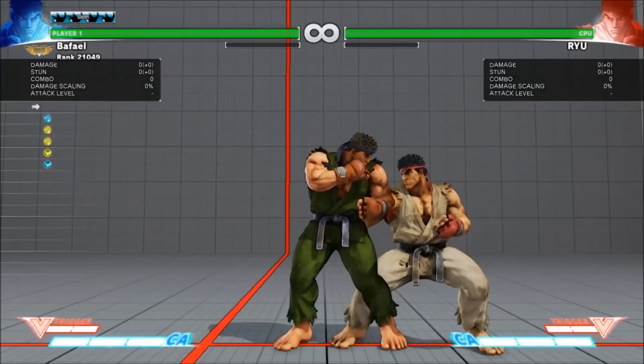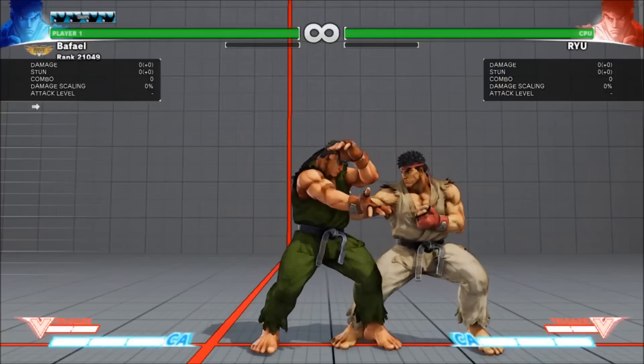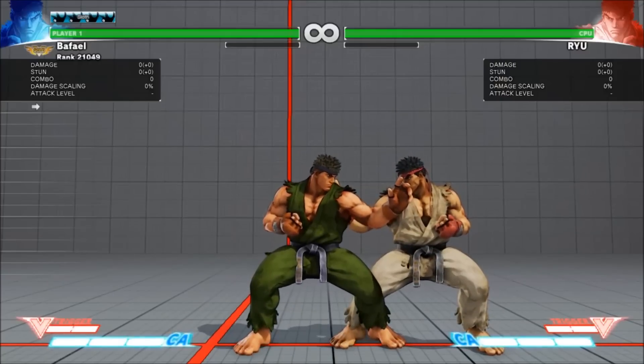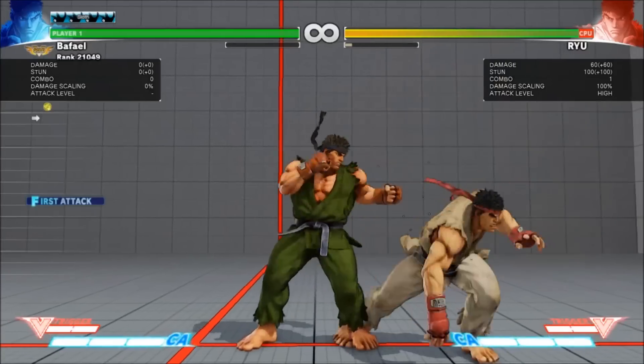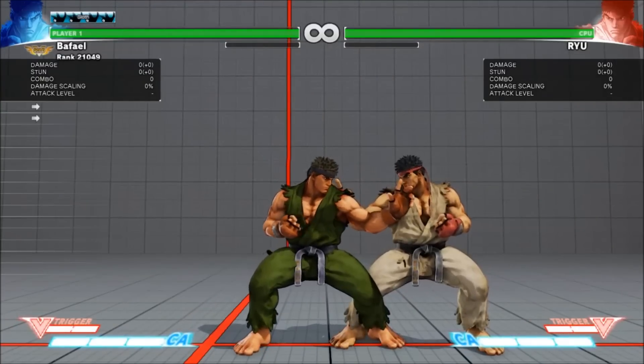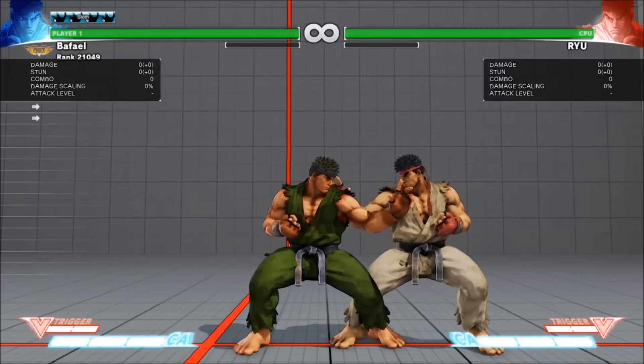The next kind of combo is a link combo. With a link combo, a first attack fully resolves but leaves the opponent in Hit Stun long enough for you to hit them again. In order to do link combos, you need to start with attacks that leave the opponent reeling longer than it takes for you to finish your attack. Most characters only have a few attacks they're capable of linking from.